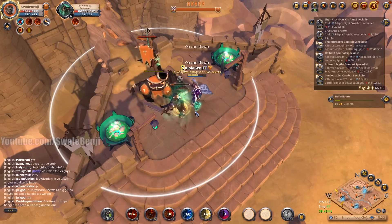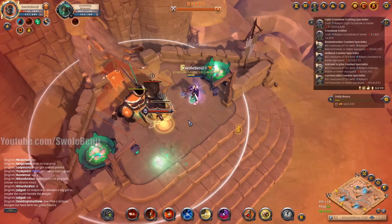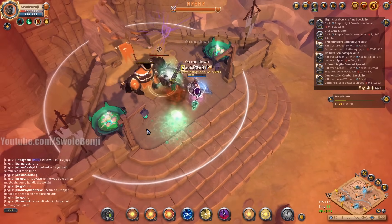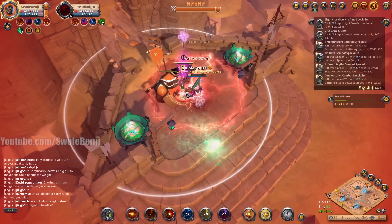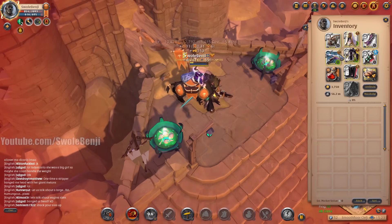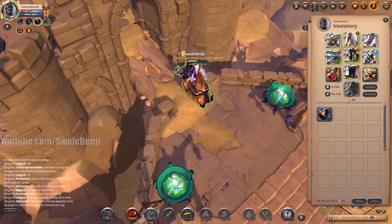Just gotta finish them off. I didn't even eat my lifesteal food — I don't think we really need it here. I can always remount if I need to. Yeah, we're about to kill the elite — elite is down. With lifesteal food, this is way easier to do. But hey, you can still see I'm taking them out. As you can see, the awakening now is 1,351 out of 2,080. So we're already halfway to the first step of being maxed out, which is really nice.